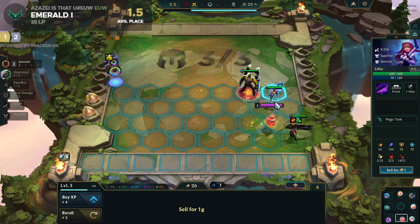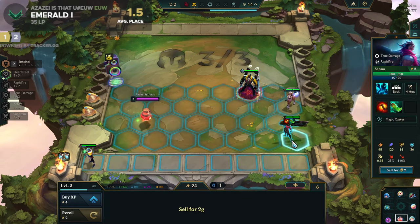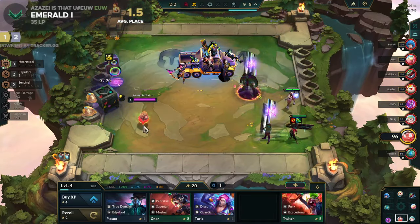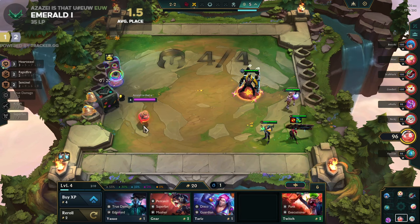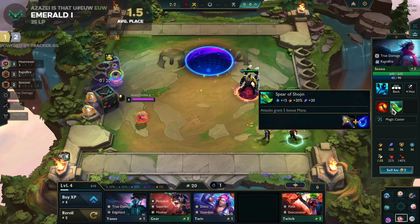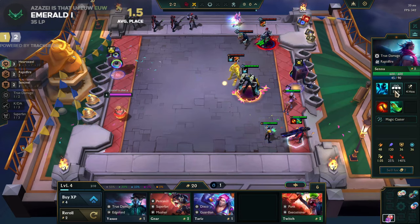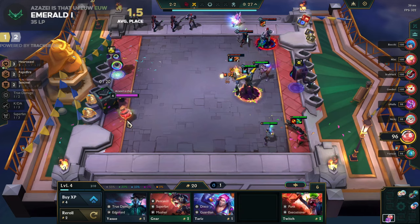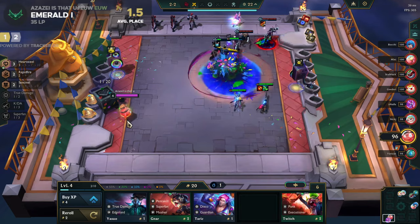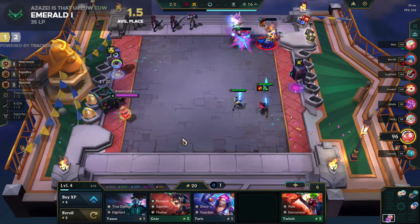Okay, we will slot into something. Now we are talking guys — three Heart Steals right from the start, Red Buff, and Sojin ready. Ezreal would be better with Blue Buff but this works well. Senna can carry us through the early and mid game. We will get the Heart Steel cash loot and go fast eight and nine with Rich Get Richer — everything is quite perfect.